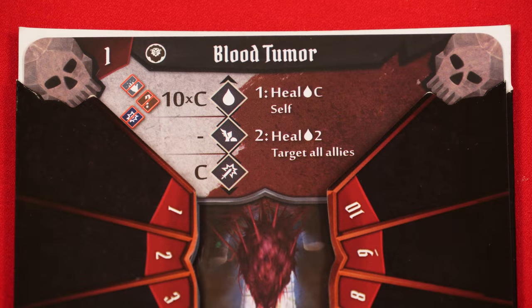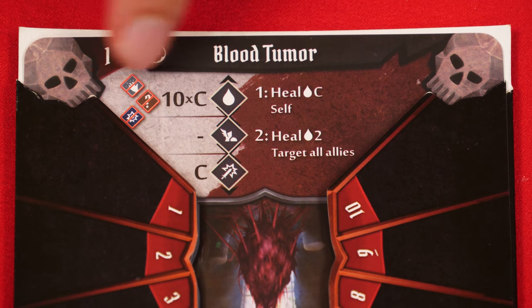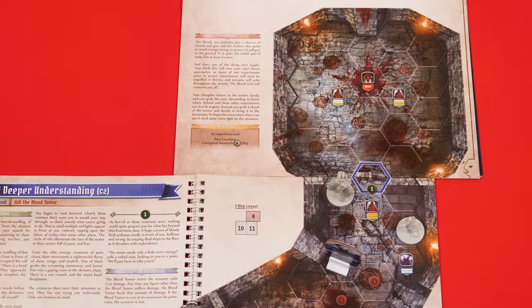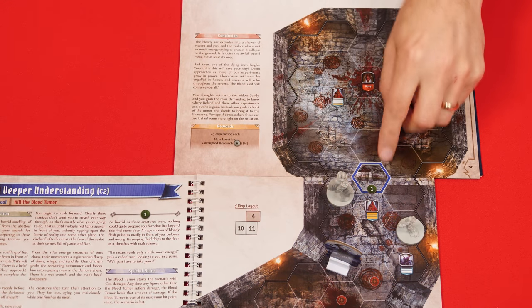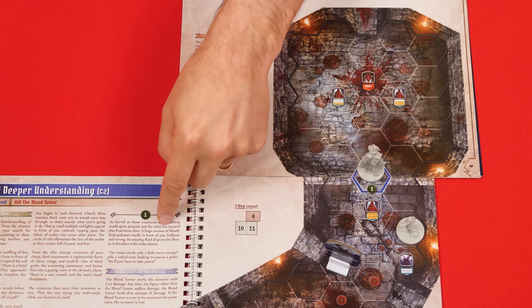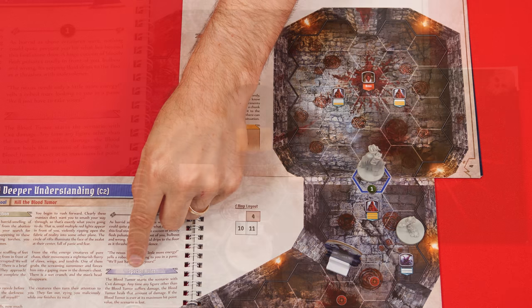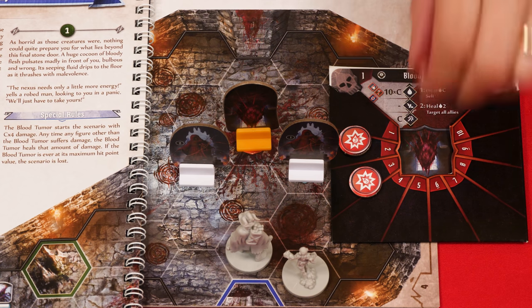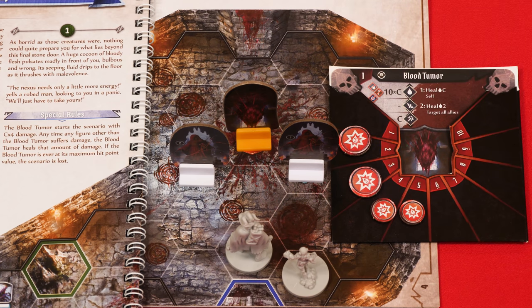You'll also notice that bosses can be immune to certain conditions, which will be shown crossed out. The blood tumor, for example, can't be disarmed, muddled, or stunned. Remember that the boss won't be visible until this door is opened, and this is also where you'll read the section break that introduces a new special rule. This tells us that the blood tumor will start with C times 4 damage — so in the case of our two character game, that would be 8 damage total.